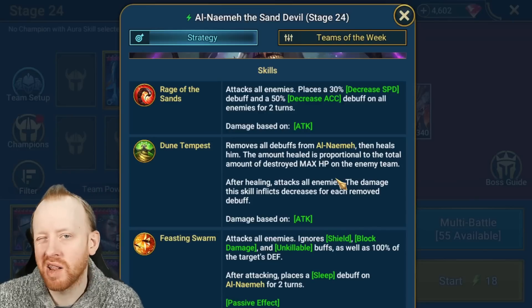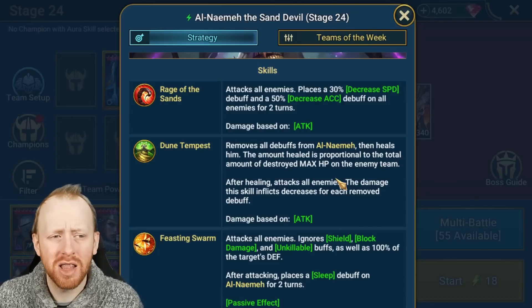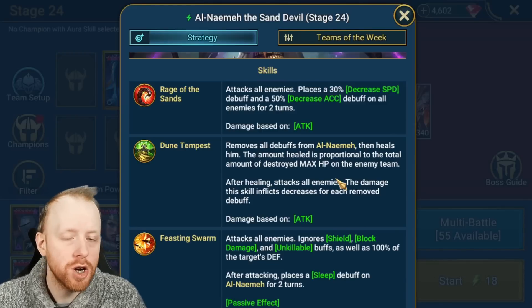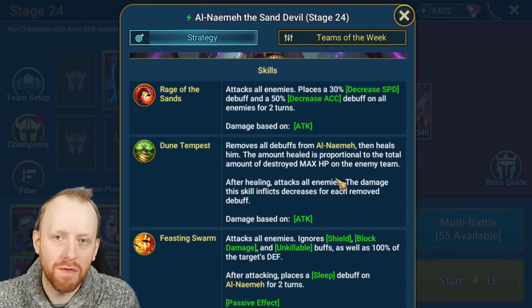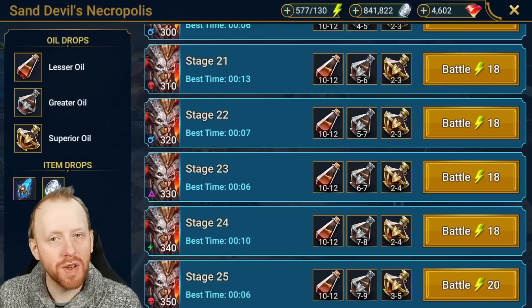The other teams I've seen are extremely slow unkillable options — we're talking 10 minutes plus. To be honest, this dungeon is something you want to do within two to three minutes. You don't want to be sitting there like a clan boss team every single day. Sure, you can run it overnight, but anything over five minutes is probably going to be too slow.